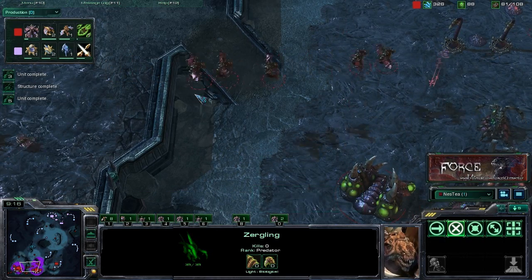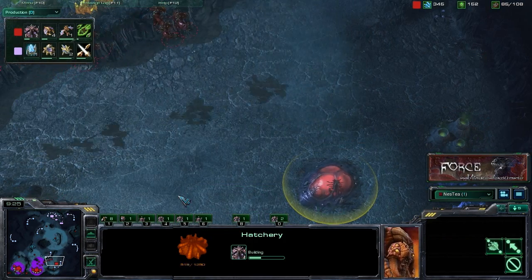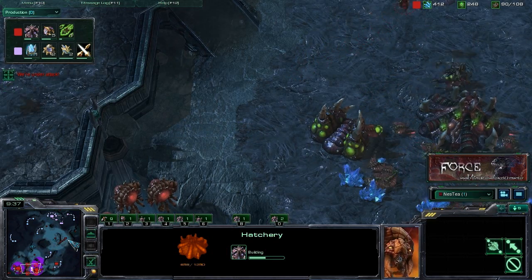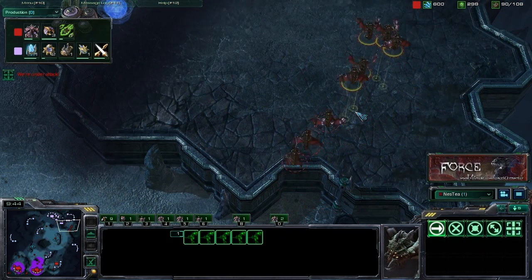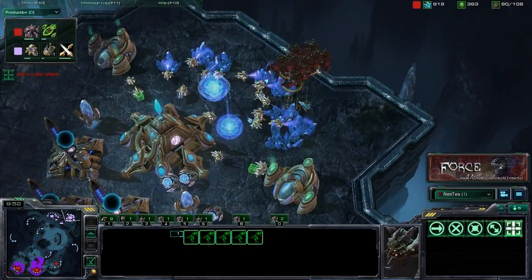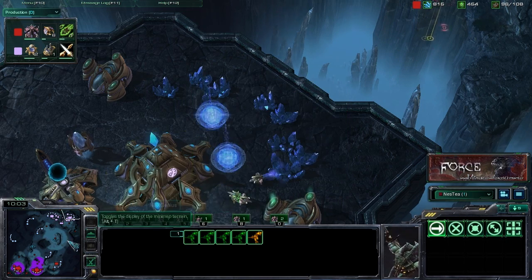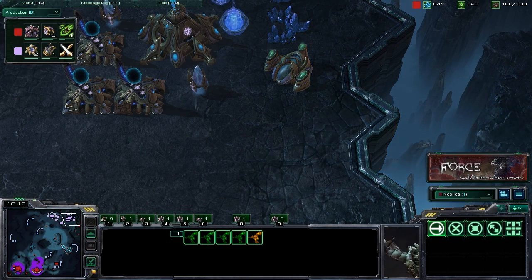Essentially what we're going to be doing is straight-up economy harassment. Since we haven't seen much of an offensive from our Protoss opponent, we do want to expand. A general rule of thumb as Zerg is to always have one more expansion than your opponent — this provides enough larva and economy to keep up with their two or three base. We're going to take advantage of the Mutalisk's mobility: moving in, picking off workers, and pushing out as soon as they move to engage. In a straight-up battle, you will not do well against Stalkers and Sentries, especially with Guardian Shield.